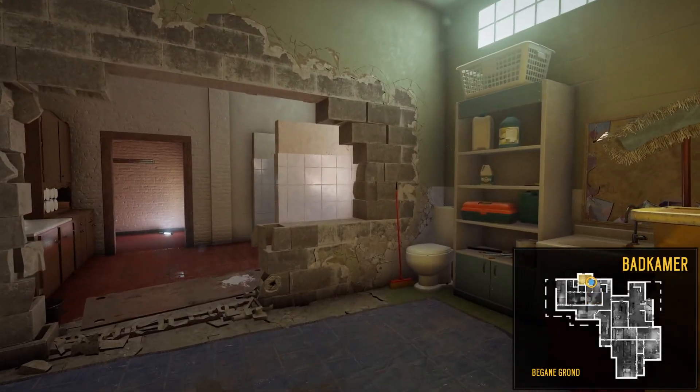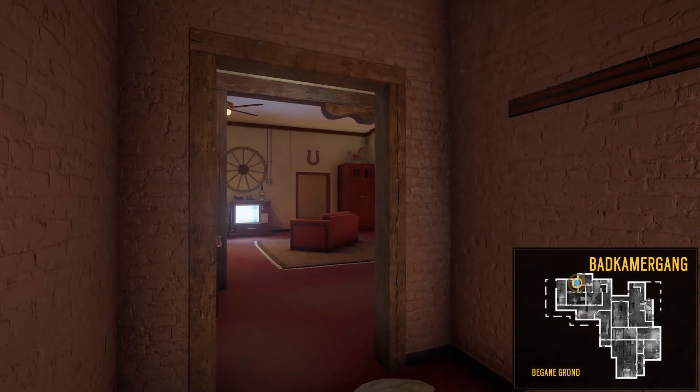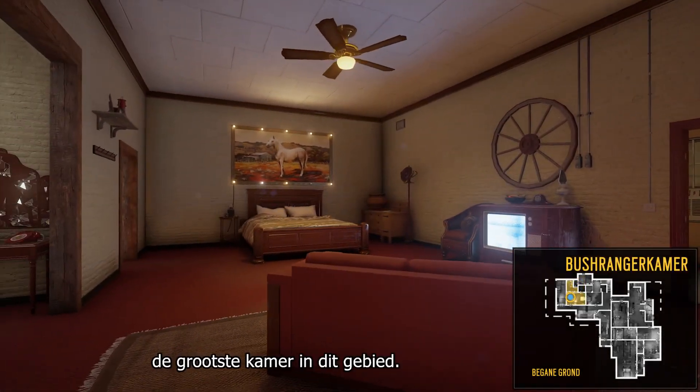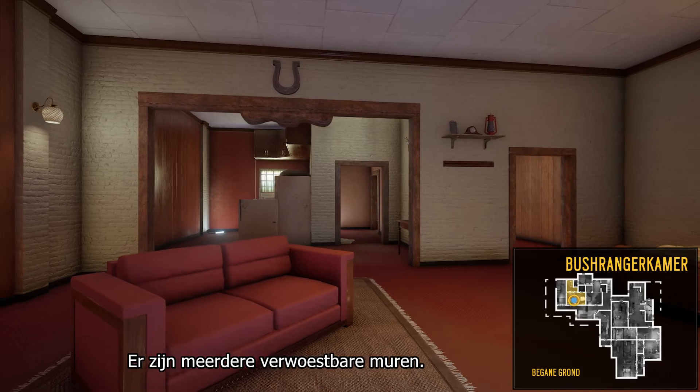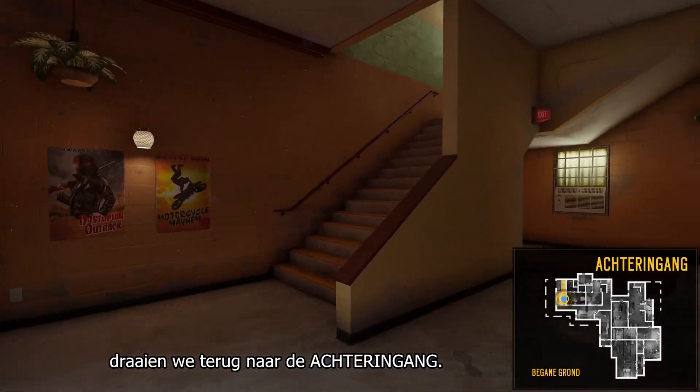Now let's head into the bathroom, whose window leads outside, and through the bathroom hallway up to the bushranger room, which is the biggest room in this area with several destructible walls.